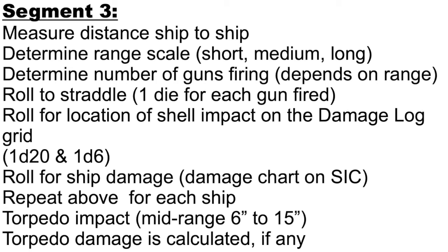I'll go into more detail with examples in future videos. You roll for damage based on where the shell lands and repeat this process for each ship that has line of sight to fire. Then you resolve mid-range torpedo impact — six inches to 15 inches. At six inches the cone is two inches wide, and at 15 inches it's four inches wide. Any ship within that expanding cone from six to 15 inches has the potential of being hit — resolve those torpedo impacts and calculate damage as necessary.